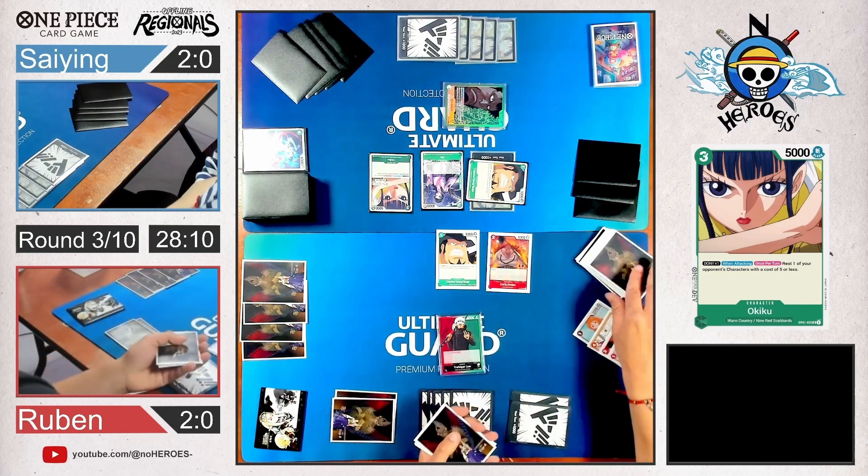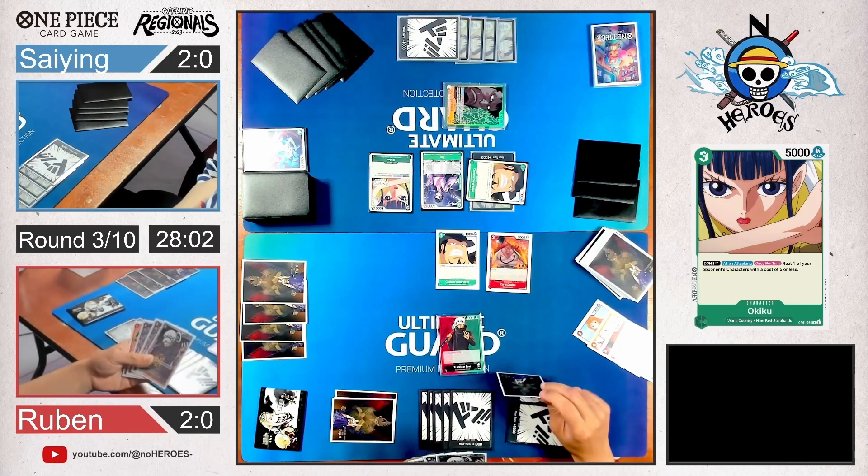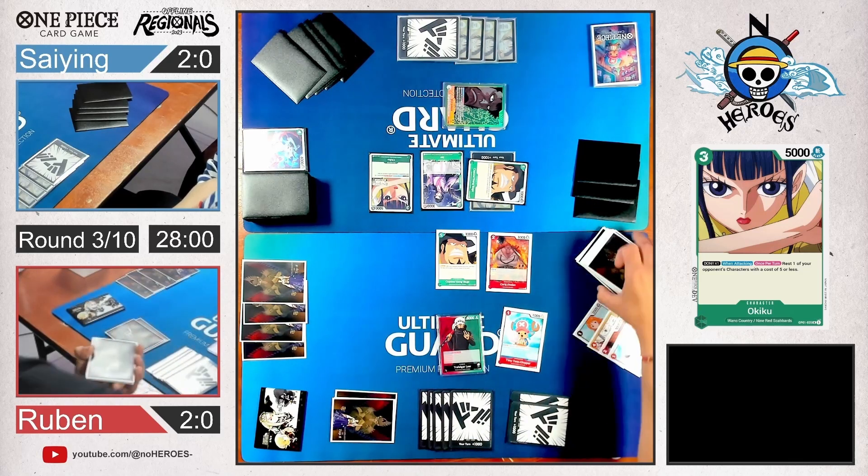Okiku is a pretty insane card in his deck — just rest any character with 5 cost or less. And while attacking with one Don attached, you already attack with 6k, which needs to be countered right away. So it's a pretty strong card. There's Dadan again, searching for a red card. Maybe some low costs to build the board.